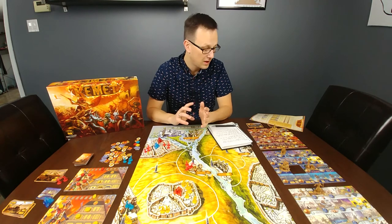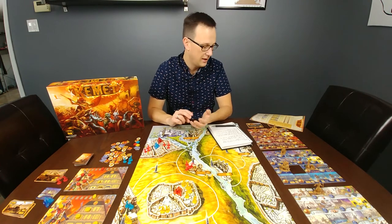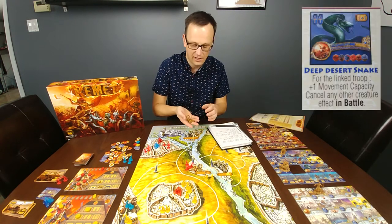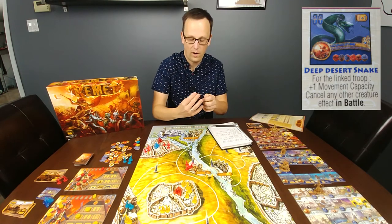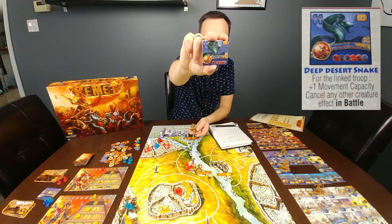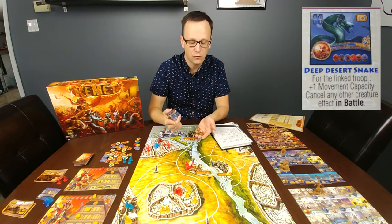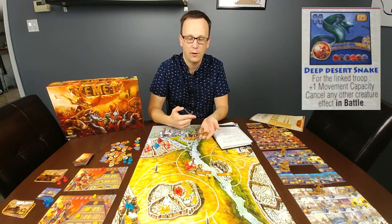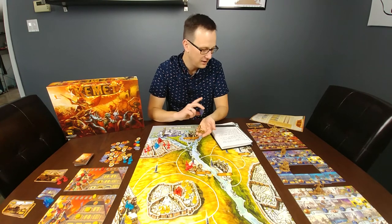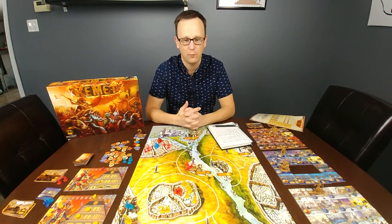I highly recommend the creatures — they add great mobility, greater defense, greater attack power, and some actually give a permanent victory point. The most interesting one I think is the snake or serpent, where in addition to providing one extra space for ground transportation so you can move two spaces instead of one, it also means that when this snake is part of your troop in battle and there is another creature on the opponent's troop, it negates any other creature that it's in battle with. So if your opponents are taking up a lot of the other creatures, the snake or serpent is an option to counteract any creatures that may come into battle with you.